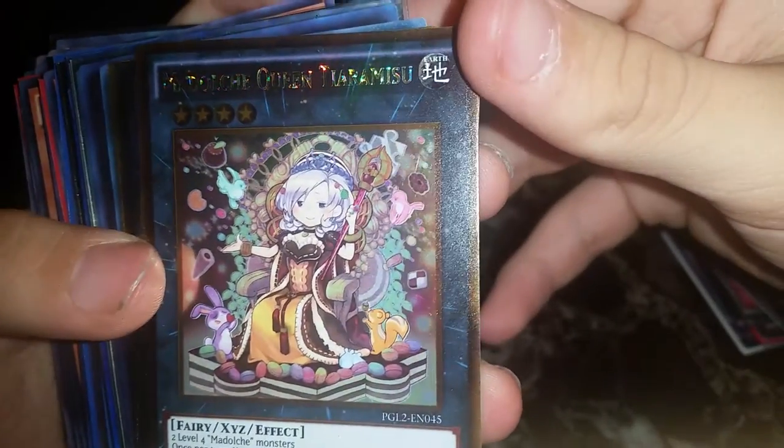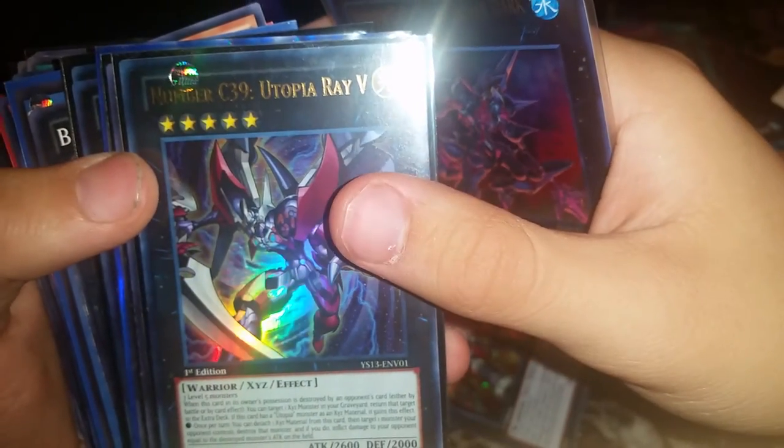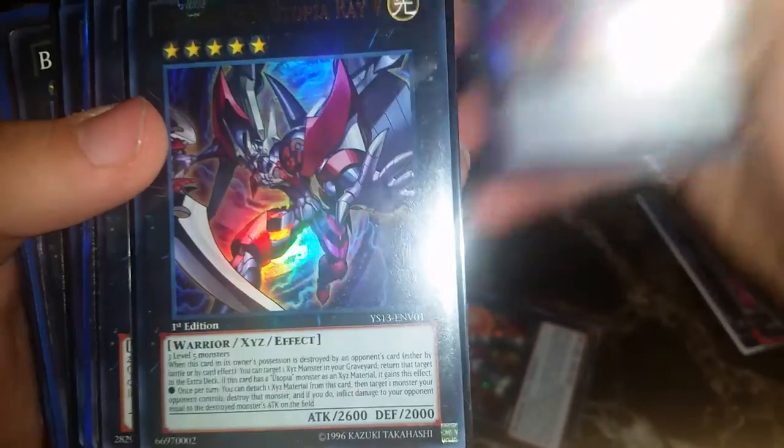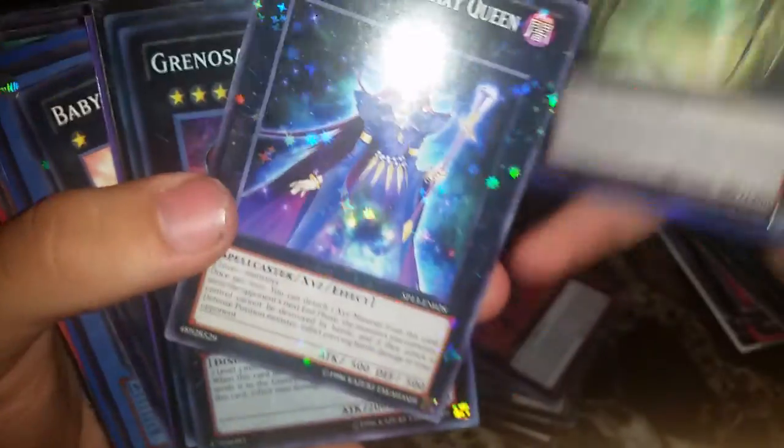Looks like there's a whole bunch more cards here. Madolche Queen Tiaramisu gold, Hollow Shark Drake gold, Laval Ignis secret, Number C101 Silent Honor Dark, Number C39 Utopia — five Level 5 monsters — Fabled King Alberdick, Number 69 Herald of Questing, Number 83 Galaxy Queen star foil rare.